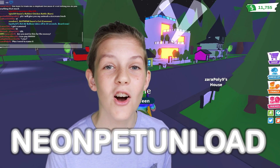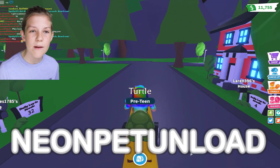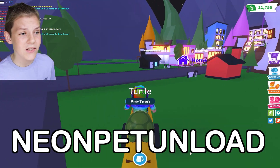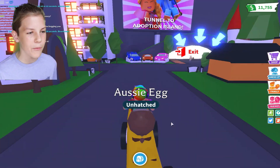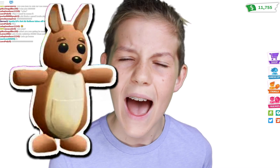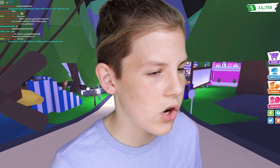So the first promo code is NEONPETUNLOAD. Neon Pet Unload — pretty simple one. This one is suspected to give you free neon pets. I feel like I should be opening some new Aussie eggs because I've got three here. So I think I'm just going to start by opening some of these today just so I can get that kangaroo that I've been trying to get but had no success in. So I'll just be hatching these Aussie eggs while I tell you some of these awesome codes.